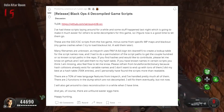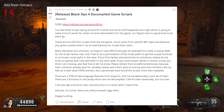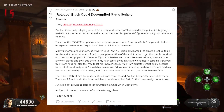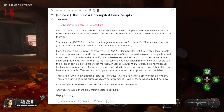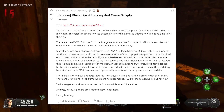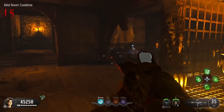'There are a ton of new language features from Treyarch and I've handled pretty much all of them. There are two functions in the dump which are not decompiled - I will fix them eventually but not now. I will also get around to class reconstruction when I have time, and yes, of course there are unfound easter eggs here. Happy hunting.' So this was two years ago when he posted this on Reddit.